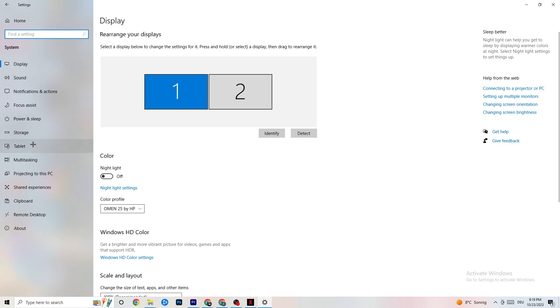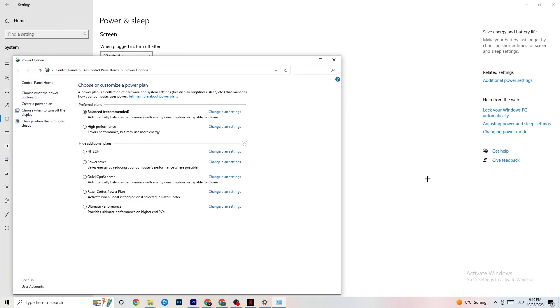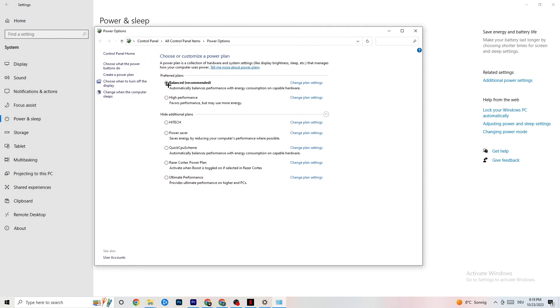Go back, then hit Power and Sleep, and click on Additional Power Settings on the right side. You can choose from plans like high performance, power saver, and others. I can't tell you which is best — you need to check it for yourself. Click into High Performance or Balanced and check which works better with your PC.